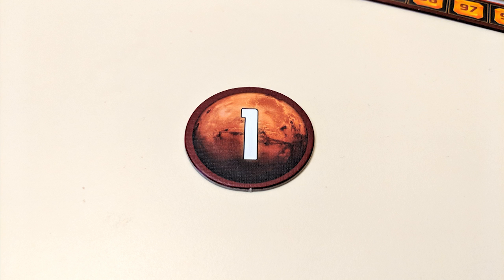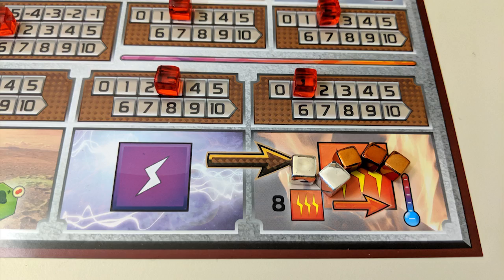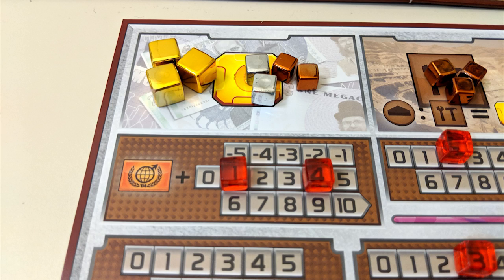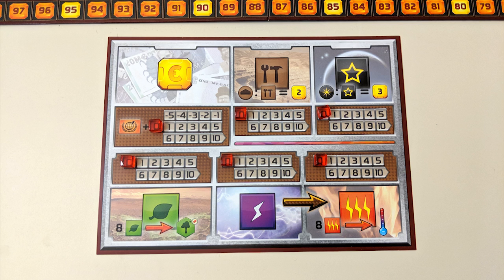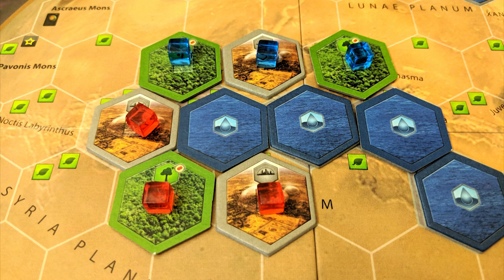After every player has passed, the final phase is production. First, convert whatever cubes you have in your energy section into heat. Then receive Mega Credits for the turn — your income equals the number on your production track plus your current TR score. Then generate any other resources you have production for. Finally, clear cubes from your action cards and start the next round.